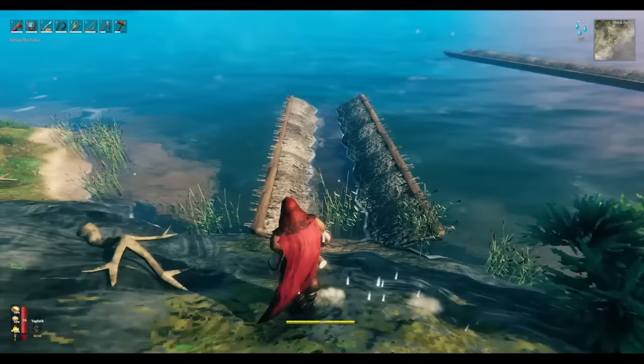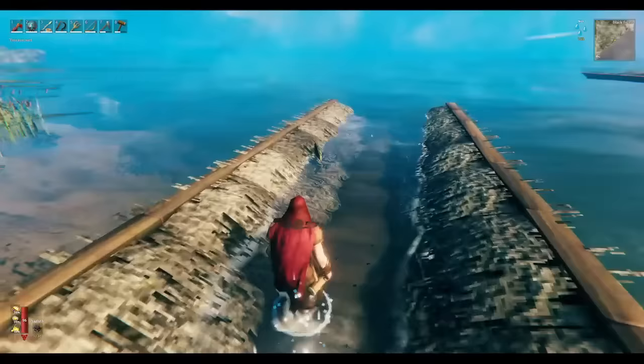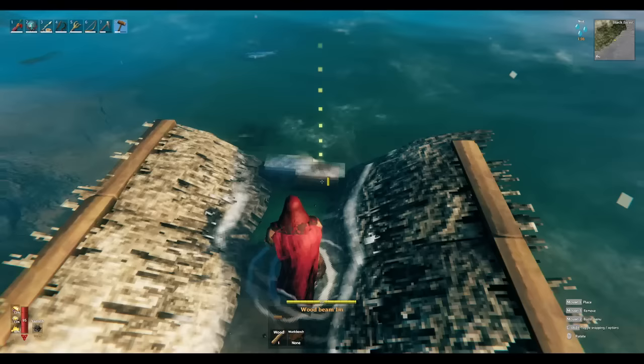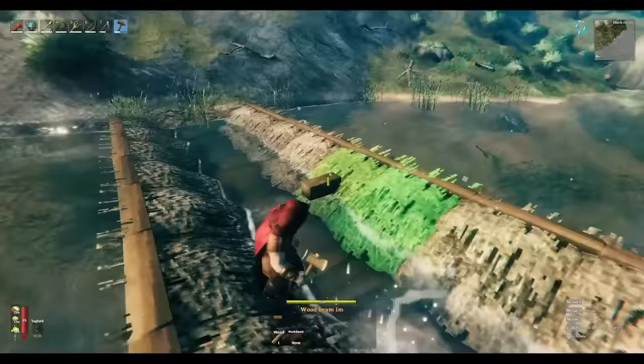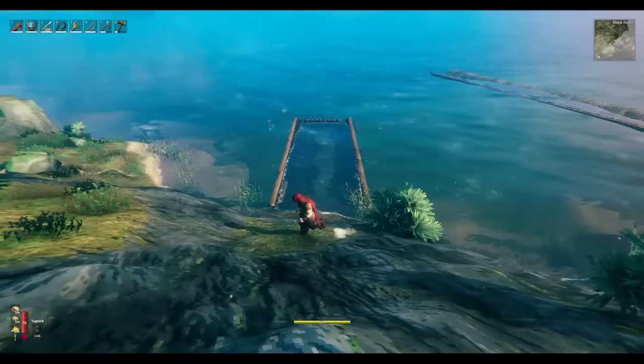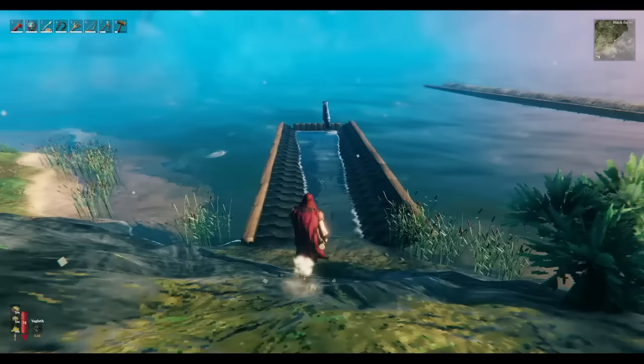You can add a rim to the top that'll keep them from swimming back up over it. As you can see, if you chase them down a little bit they can still swim out of the back, so you're going to want to block this off — at least put some boards across the bottom, or you can put a wall all the way across, though that's a little unnecessary because they like to swim back in the other way.